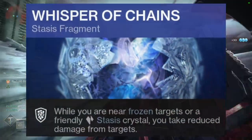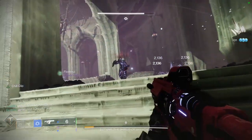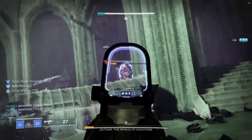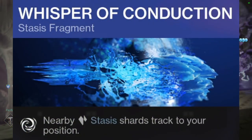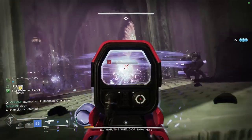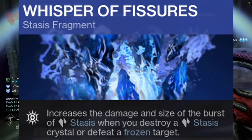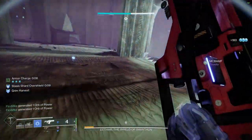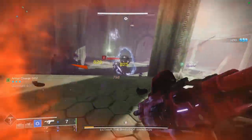For our fragments we're using Whisper of Chains: while near frozen targets or friendly stasis crystals, you take reduced damage. Since you'll constantly be freezing targets and your Duskfield Grenade creates a stasis crystal, you'll almost always have this damage reduction. Next is Whisper of Conduction: nearby stasis shards track to your position, giving us nice stats and ensuring we don't have to go out of our way to collect them. Then Whisper of Fissures: increases the damage and size of the burst of stasis when you destroy a stasis crystal or defeat a frozen target — since everything will be frozen, the blast radius will destroy or damage everything nearby.